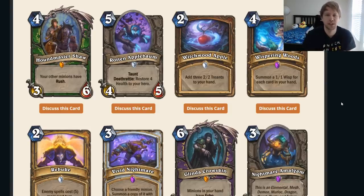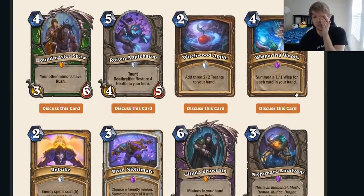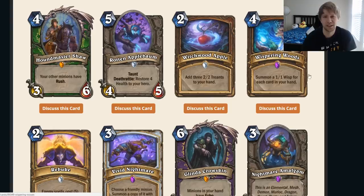Whispering Woods — summon a 1/1 Wisp for each card in your hand. Wisps are nothing crazy, but if you have synergies for it — like Soul of the Forest — it could be good. Obviously you want to buff them because otherwise they just die, so you need to have more mana and buffs for it. Four mana, but it's not Call to Arms. You need to have lots of cards and then buff them. Probably not good, but it's mildly interesting.